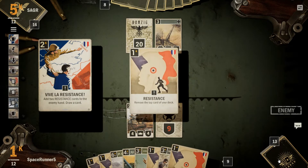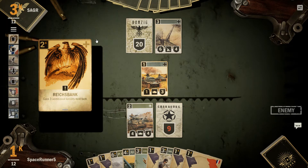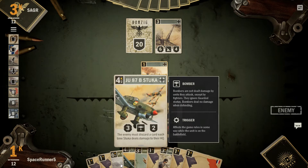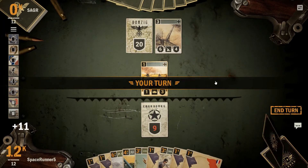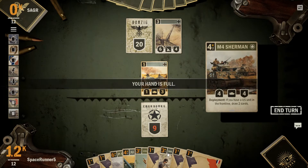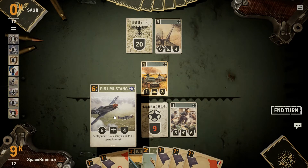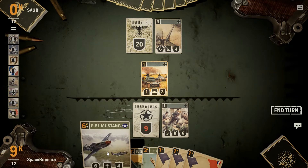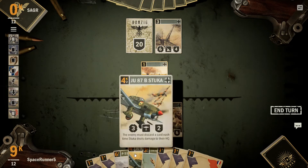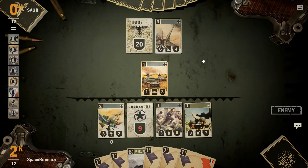Add two resistance cards to hand, so we don't get to draw anything. Add three credits. Should be expecting a pretty big turn next turn. Deal two damage to a unit — deal four damage if it's on the support line. There goes a Sherman. This guy's been here for a while. Seven. I'd rather get cards out of my hand basically. There's nothing to fully repair. Go ahead and just end our turn.